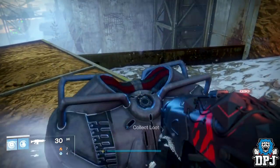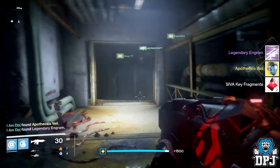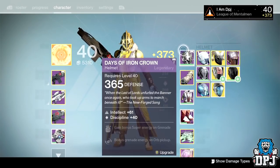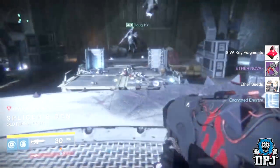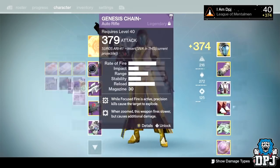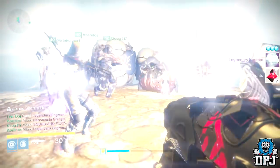Moving on to my Warlock: from the very first Vosik encounter chest I got a legendary engram. From the first secret chest I got the Apotheosis Veil at 376 defense with a legendary engram. From the second and third secret chests, you guessed it — legendary engrams.